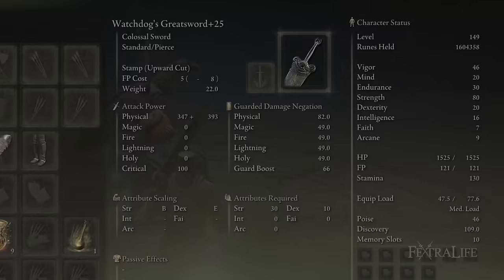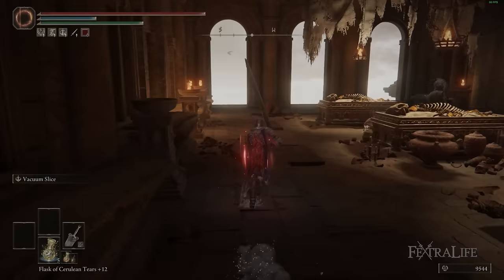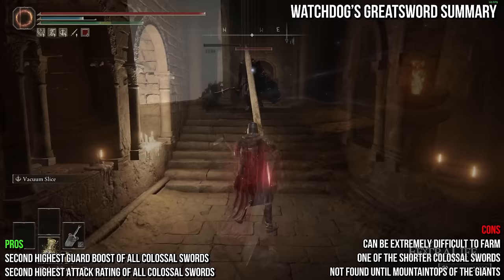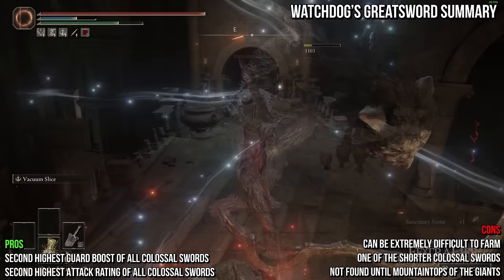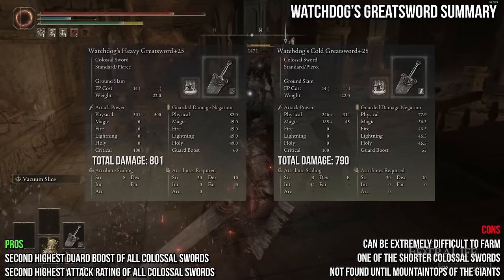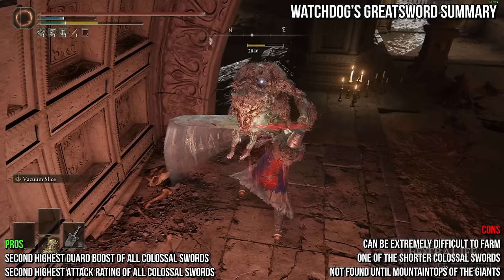Up next we have the Watchdog's Greatsword. It shares the default attack of most colossal swords and deals physical damage, has a very heavy weight at 22, and requires a lot of points in strength and some dexterity. It deals fantastic damage only just behind the Greatsword. However, it isn't as long, has lower guard boost, can take forever to farm, and cannot be found until near the end of the game, making it likely that by the time you get one you won't need it. I recommend using the Greatsword instead and saving yourself the frustration of farming it, especially since it's not better than the Greatsword anyway.